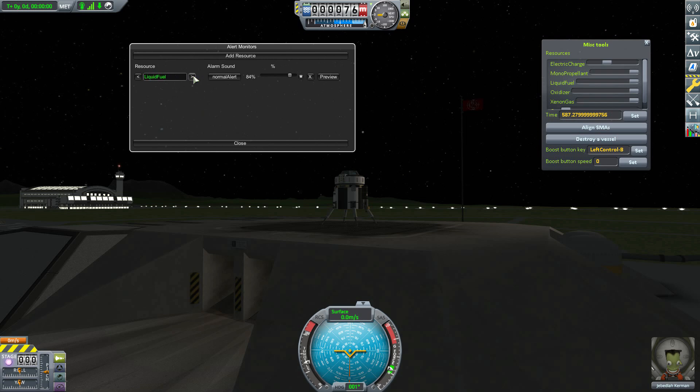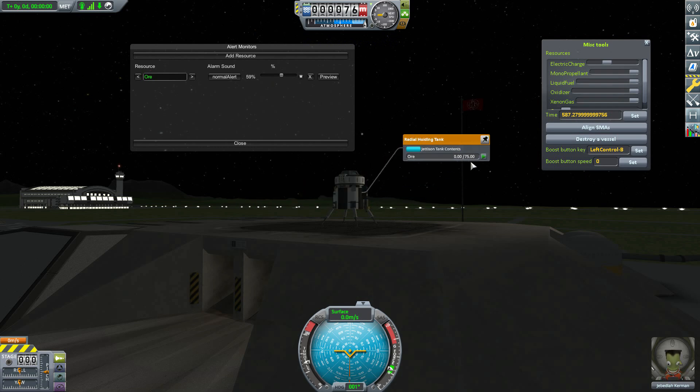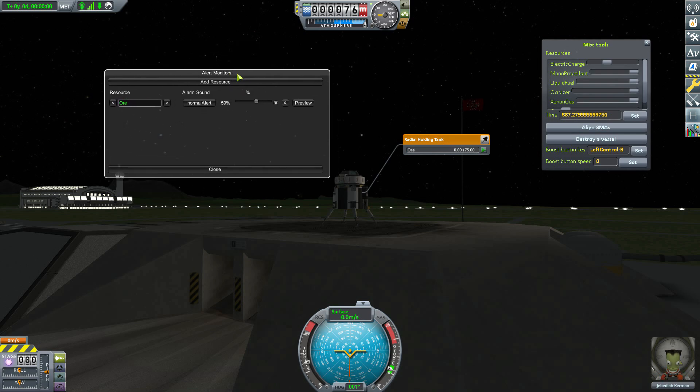Any resource on your vessel you can program to make an alarm and bring time back to normal once it gets below a threshold - I love that. My one hope to be added since this is beta is the ability to switch it so that instead of triggering below a percentage it triggers above that percentage. For something like ore, I would love for an alarm to go off when the tank got full to a certain point. I time warp mine all the time and having it slow down to say 'hey, the tank's almost full' would be a very cool feature.